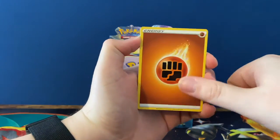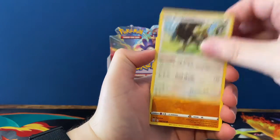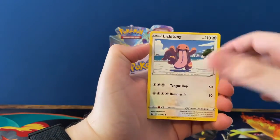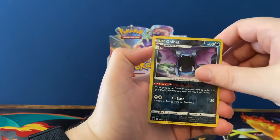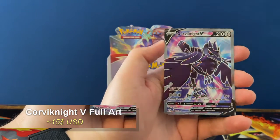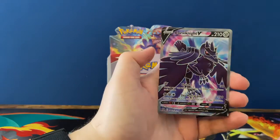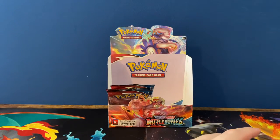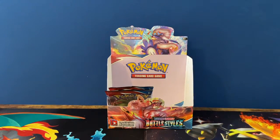Here we go — Fighting Energy, Camerupt, Buffalant, Manky, Horsea, Lickitung, Pounce, Duraludon, Silicobra — and oh, Corviknight full art V! Still one of the coolest ones. I really like the blue and the purple in the back, that's sick. Hopefully that's a sign of things to come. We also have the V-MAX of that one here.